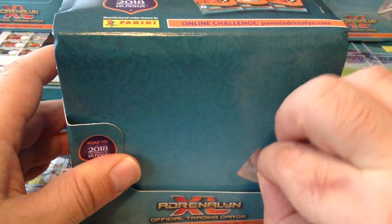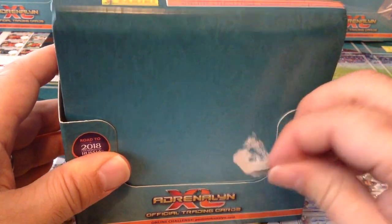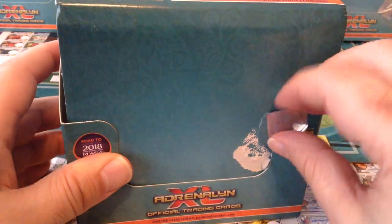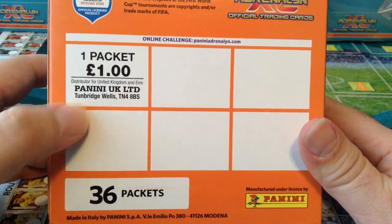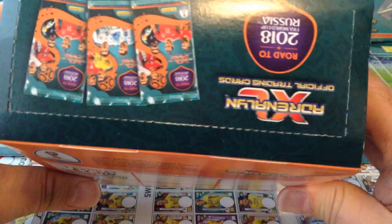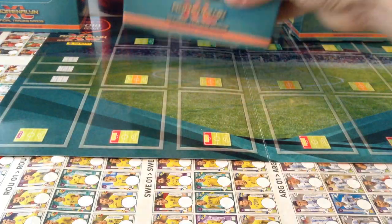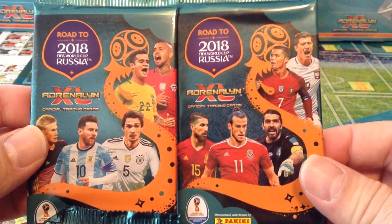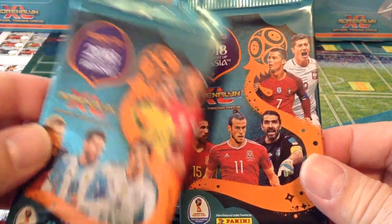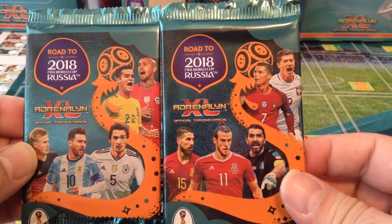This is another UK booster box — the seal is just coming off. Here we go. One packet is one quid in the UK, 36 packets, so the box will be 36 pounds. Let's grab the first batch. As you can see, two designs on the packets: one with Bale and Buffon, one with Hummels and Messi plus other players.